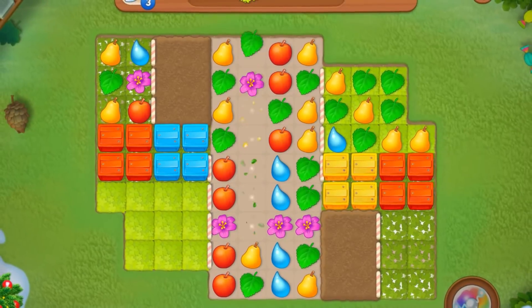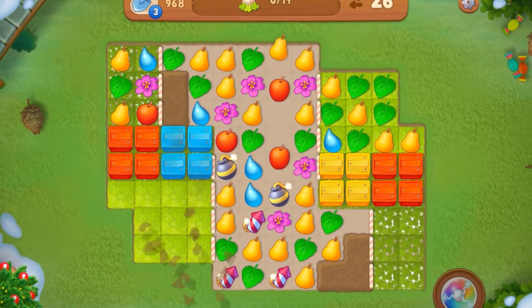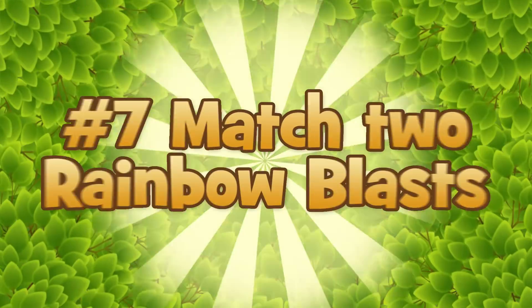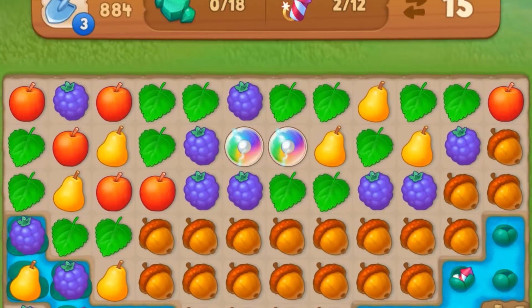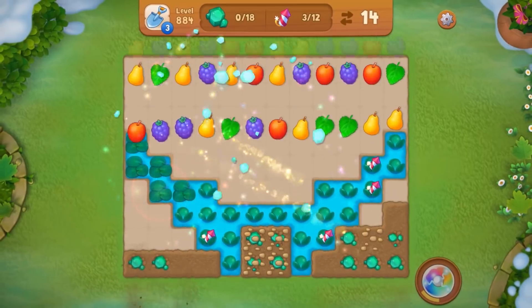Vertical matches also have a higher chance of creating more auto-matches. Make the most of them! Clear all the pieces on the field and one layer of obstacles with one move.